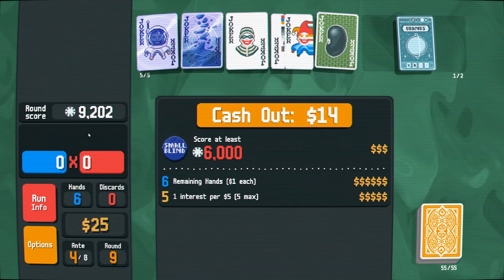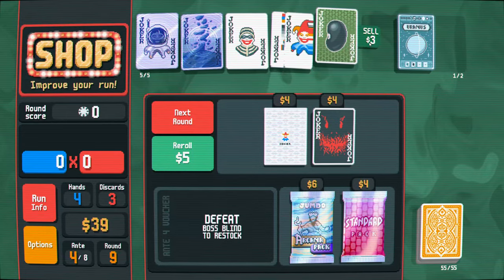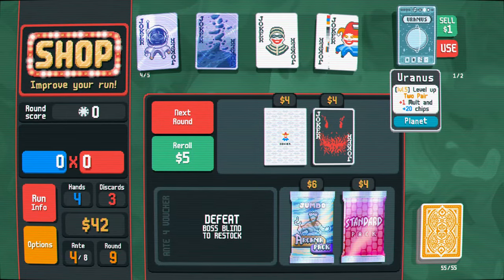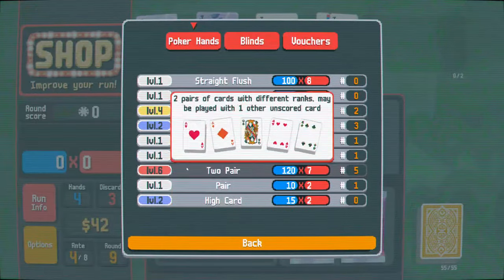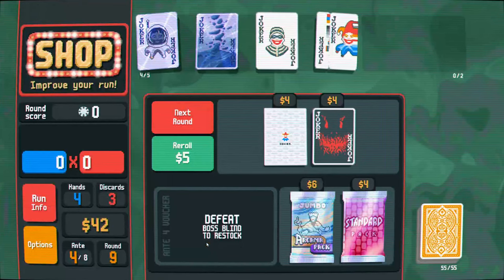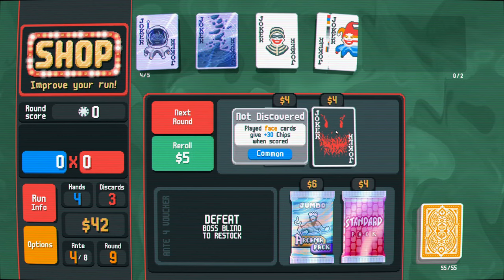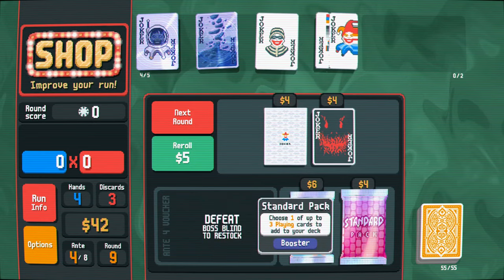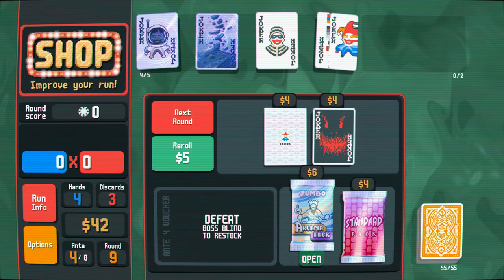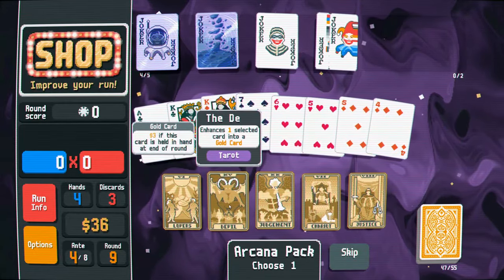We're actually doing a little too well because ideally I would like to be able to play lots of hands before winning. I'll sell you because you're about to break. We got another two pair - so we're doing pretty well. We're only on ante four and we already have a level six two pair. This can generate more jokers for us. Play face cards, get plus 30 chips when scored - I don't really specialize in face cards, but definitely gonna get the arcana pack.